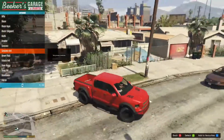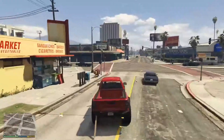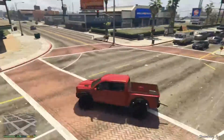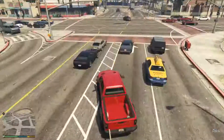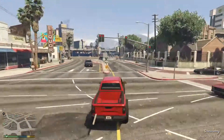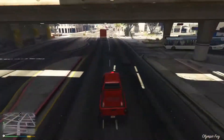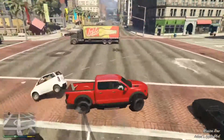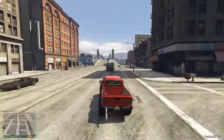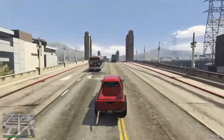Starting off, we have the Karakara 4x4. This vehicle is one of the most recent off-roaders to be added to the game. The reason I've picked this is because first of all, it has a decent top speed for an off-road, and on top of that it has a lot of customisation. It has a very good off-road capability, meaning I think it's a top 10 or top 5.